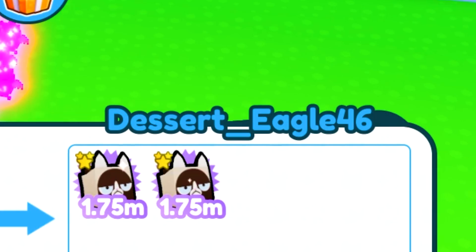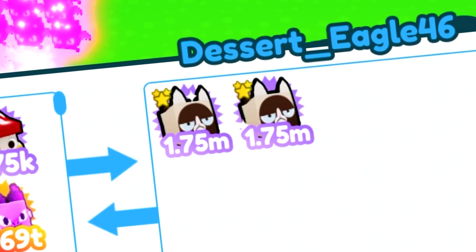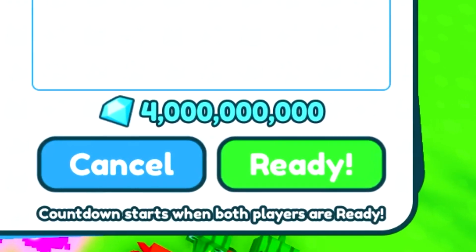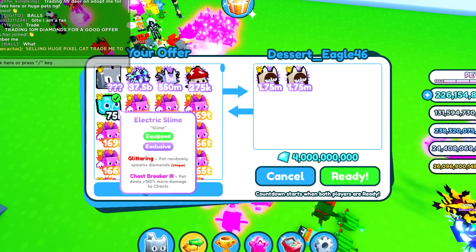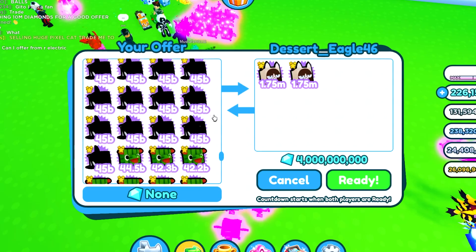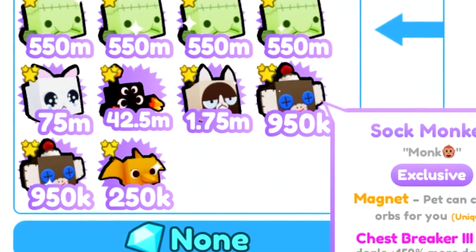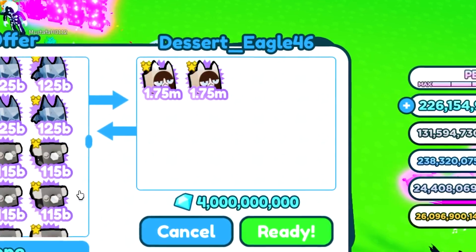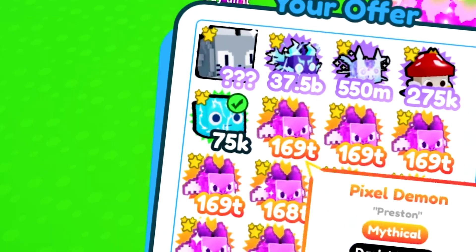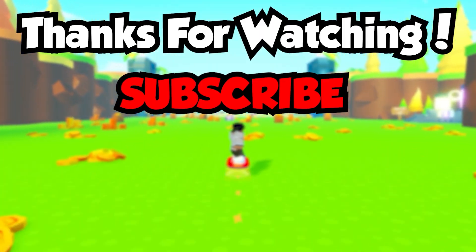Desert_eagle wants to offer for the electric slime — he's doing two grumpies at 28 billion each plus 4 billion in gems, about 70 billion total, which is 10 billion over the electric slime. I don't really want to do this though because the grumpy is a tier one pet and the electric slime is a tier two pet. I want to get the same tier in return, so I'm going to decline.